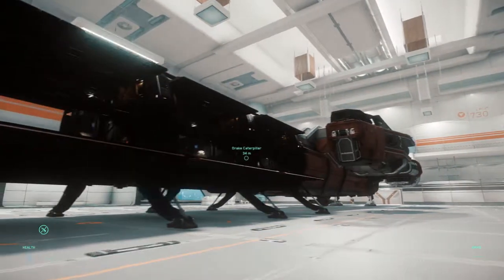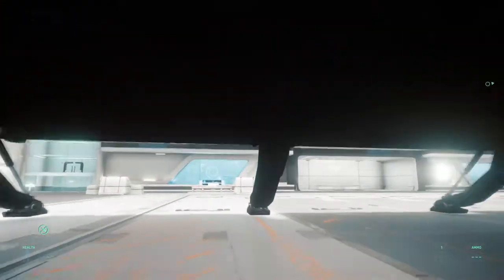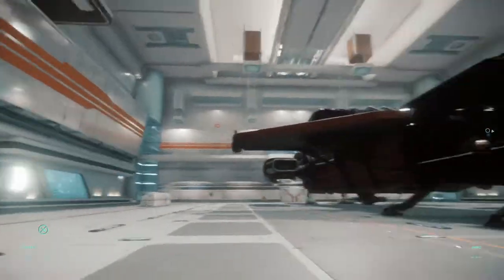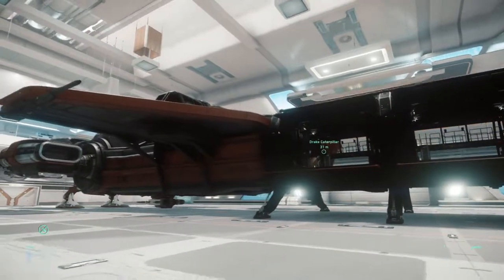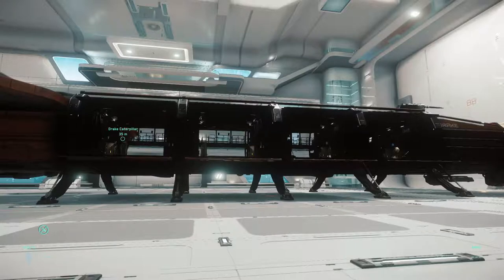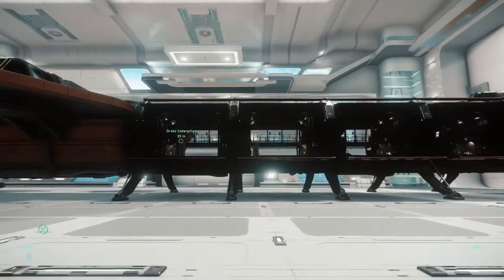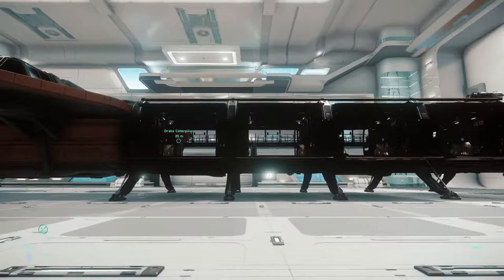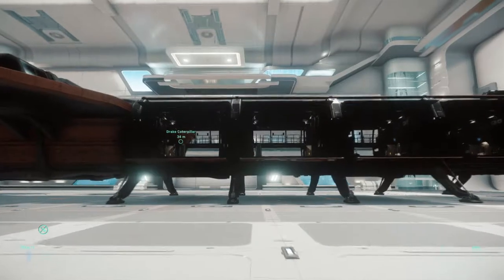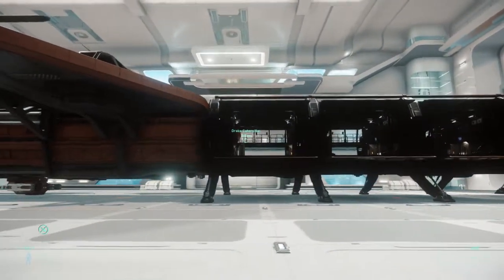Another advantage the Caterpillar has over the Starfarer is that instead of fuel refinement, the Caterpillar has a tractor beam system. So if you were to fly up to a damaged ship — not to say you pirated or did anything like that — and there are boxes of cargo floating around, you could use that tractor beam to pull all of the cargo into the bay while somebody inside waits to lock it down, and then all your cargo is secured.